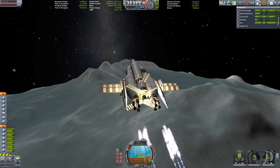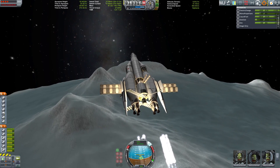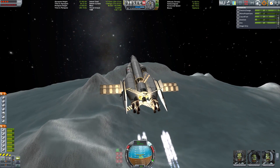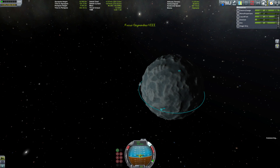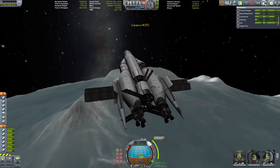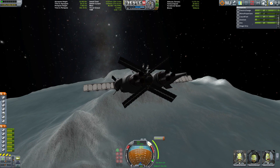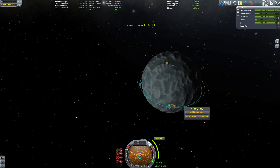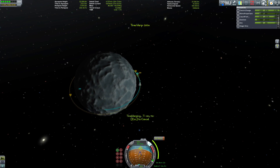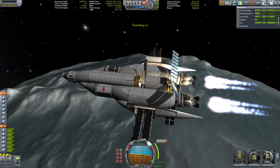Now we're really picking up speed and heading up into orbit. This is looking good — we have to circularize a little bit, and then it's going to be interesting to find a maneuver node that would actually take us back to Kerbin. Setting up for the circularization burn, time-warping up until that moment — there we go, firing the engines.